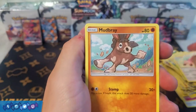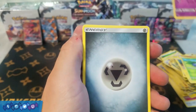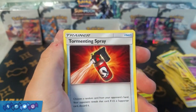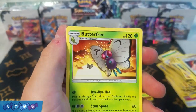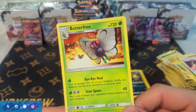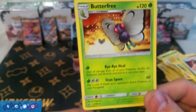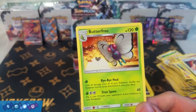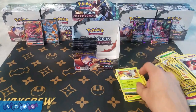Next pack: Stufful, Mudbray, Tynamo, Oddish, Duskull, Metal Energy, Guzma, Whirlipede, Tormenting Spray, Reverse Holo Sneasel, and a rare Butterfree. This is actually kind of cool — the attack is called Bye Bye Heal. I wonder if that's a reference to the Bye Bye Butterfree episode from the anime. I'm curious if that's why they did that, but if so, it's kind of funny.